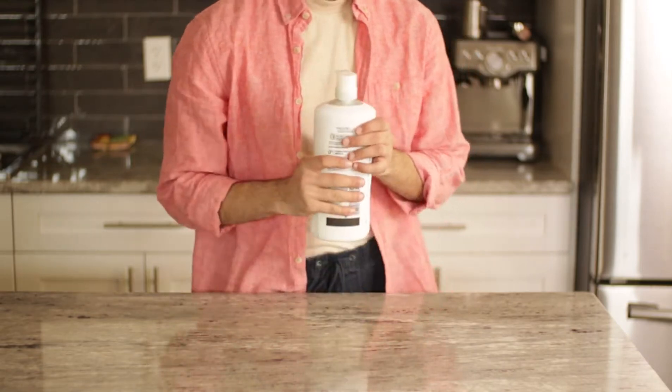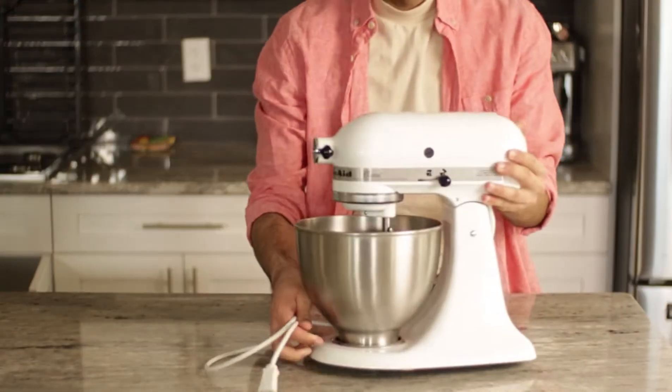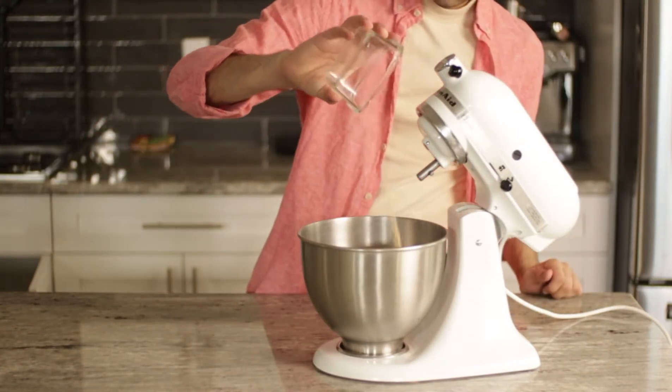Here you can see me struggling to open a shampoo bottle because I need to use the entire thing in order to look like him. Step one, however, is making the pizza dough. I'm not patient enough to make it by hand, but I will be making it from scratch.